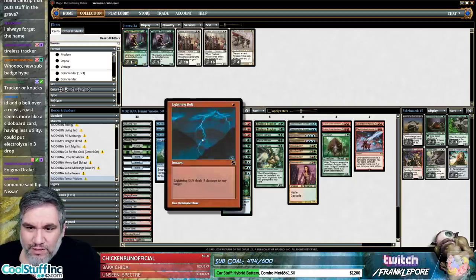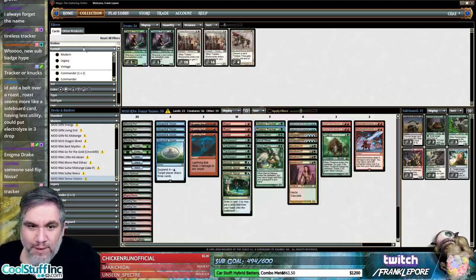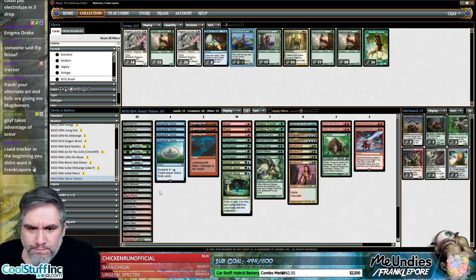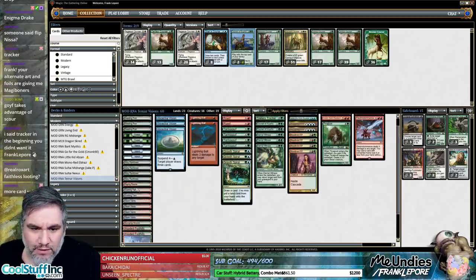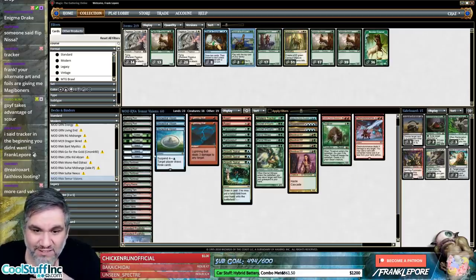I think we have two Tireless Trackers. What else can we add? I don't want Counterspells because we have Bloodbraid Elf. How about two Courser, two Tireless Tracker — diversifying it a little bit? We might want another Stomping Ground instead of a Steam Vents. We have four Breeding Pools — we're maximizing Blue, really want to maximize Green and Red too. Raging Ravine is great.